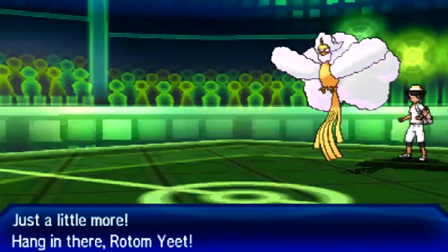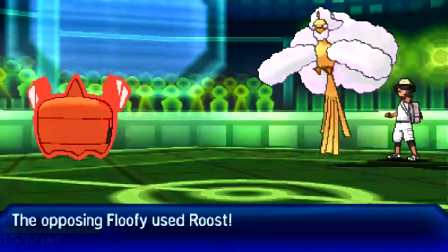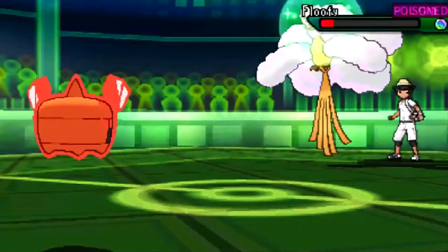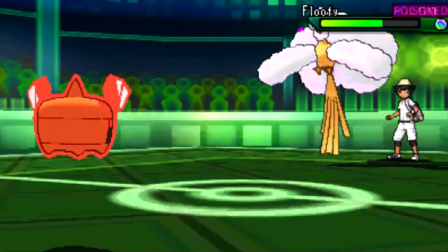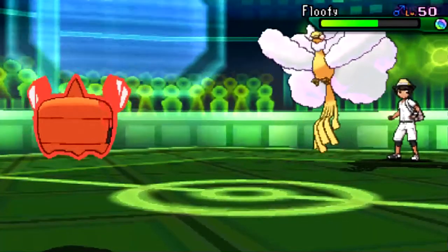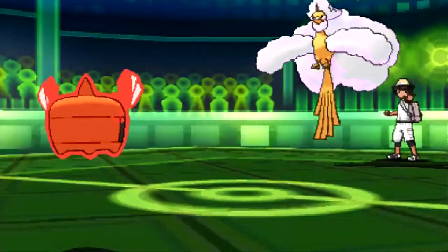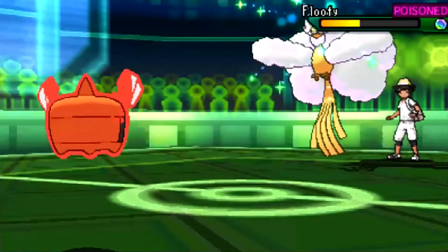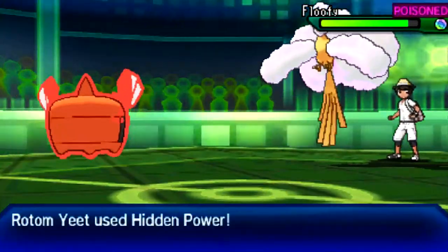My opponent does decide to Roost — that's absolutely fine. I do have Hidden Power Ice on Rotom Heat. Without it I wouldn't be able to touch Altaria and might actually end up losing. My opponent Roosts again, but after Toxic and Hidden Power Ice it's pretty much back at the same health as before. It's a losing battle for Altaria now.